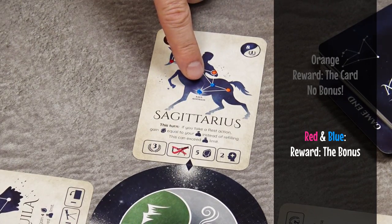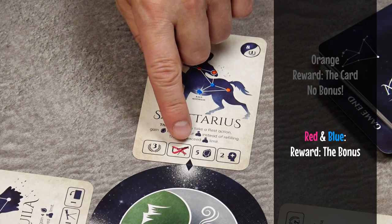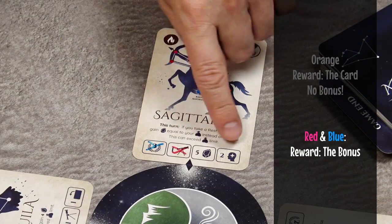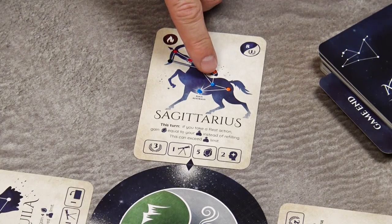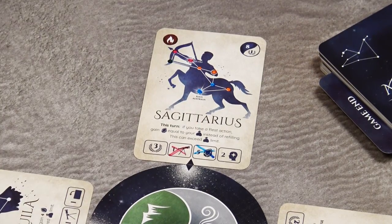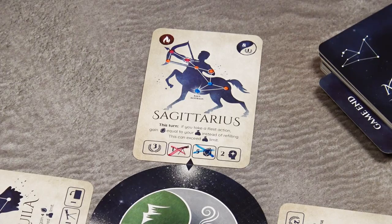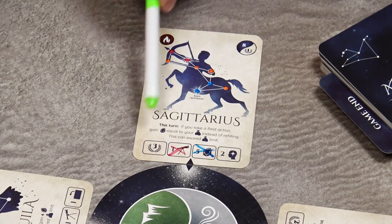Starting with the player with the most marks, that player chooses one reward from the card and crosses it out. Then the player with the next highest number of marks chooses one of the remaining bonuses, and so on for additional players. If assisting players are tied in marks, they choose rewards simultaneously and may pick the same or different bonuses — cross out all selected ones. Players without any marks on the card may not choose any bonuses.